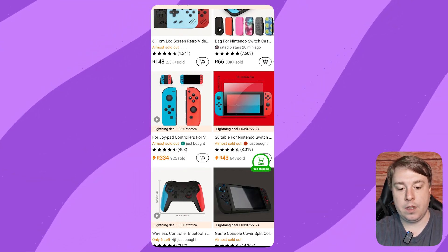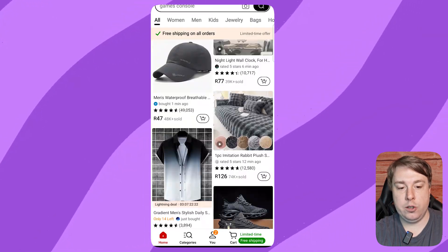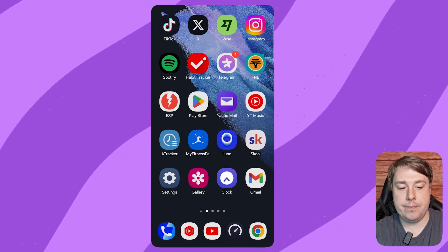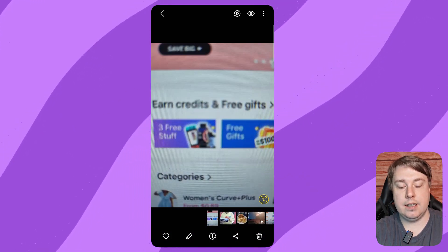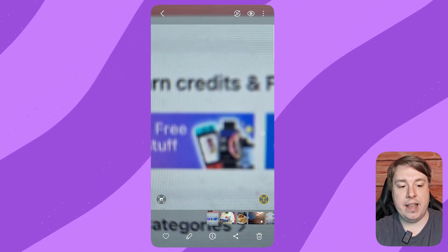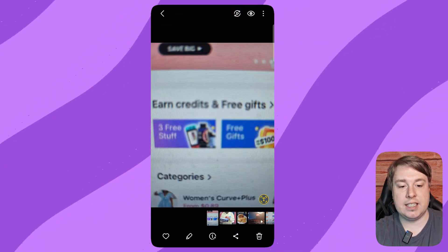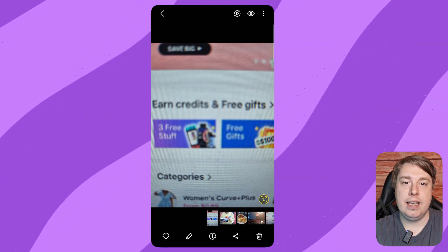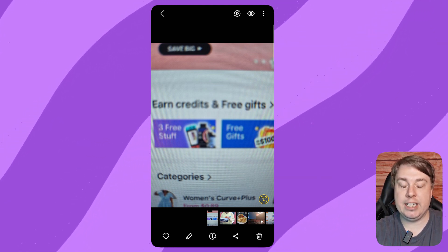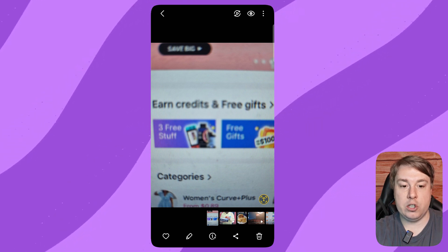If you're on the main page of Temu and scroll down a bit, you're going to see a category that says 'Earn Credits and Free Gifts' — it looks something like this. There's a game you can play in order to win a Nintendo Switch from Temu, and they'll ship it directly to your door without you having to pay for it.